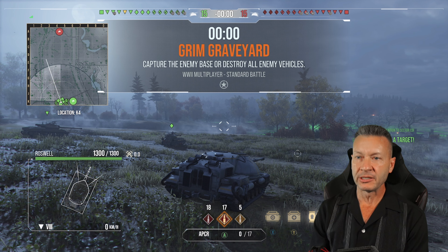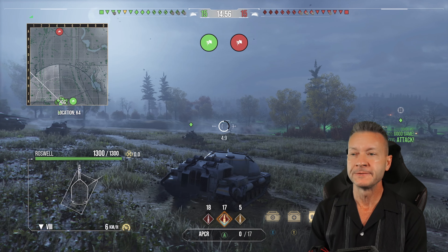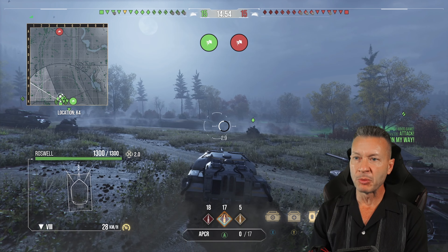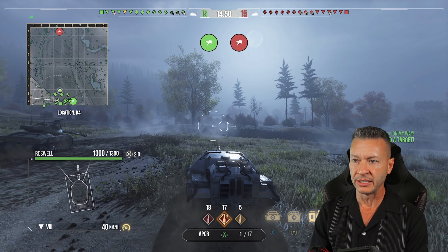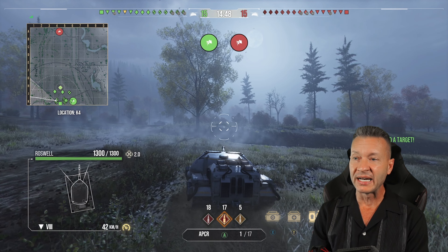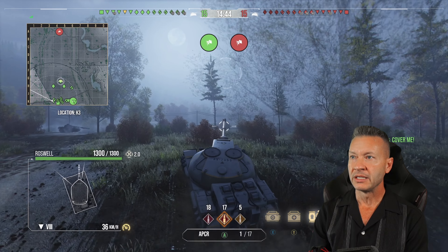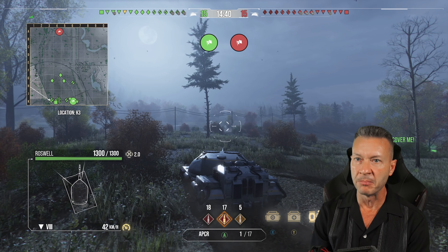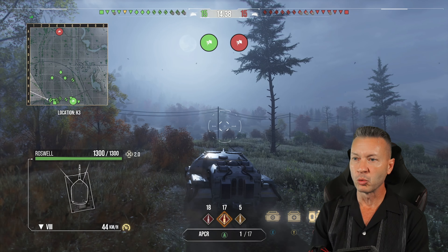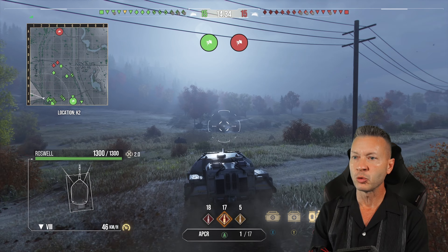Grim Graveyard — what a perfect map for an awakened tank, the Roswell on Grim Graveyard. Battle 150. Let's get out of siege mode, get running and gunning, get over to the high side on the one line. We're going to try to get as much spotting as we can before we have to engage our gun. They've got three light tanks — two of them in a platoon — so you know that's going to be a mess in the middle of the map. They're going to be running and gunning like their tailgates are on fire.